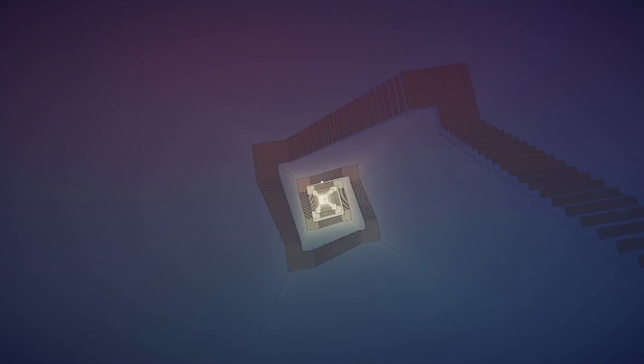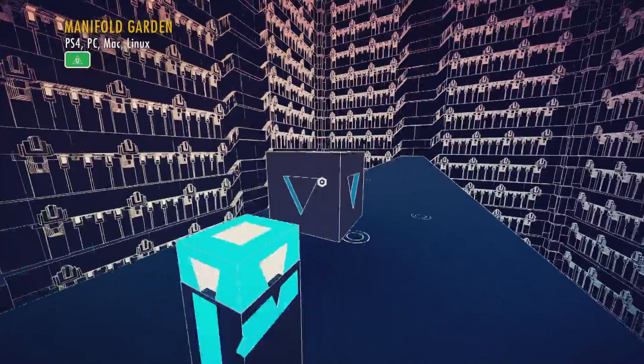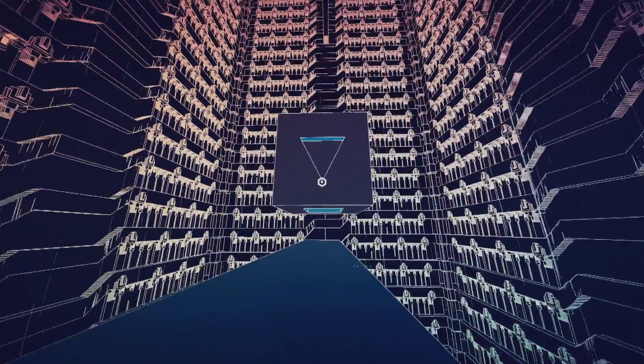Manifold Garden is an artistic indie puzzle game that turns your world upside down over and over again. You're dropped into a world of twisting staircases and grand architectural structures that you need to puzzle your way through. And how better to navigate your way through an M.C. Escher-style world than by manipulating gravity?